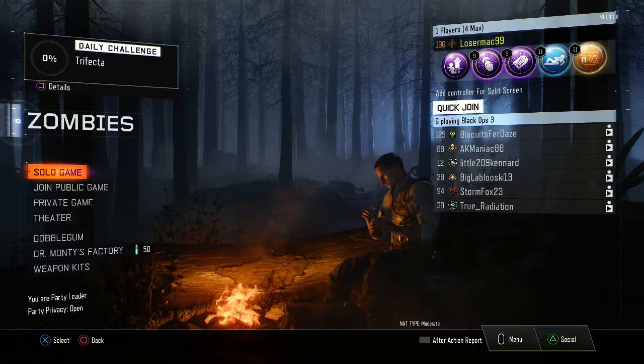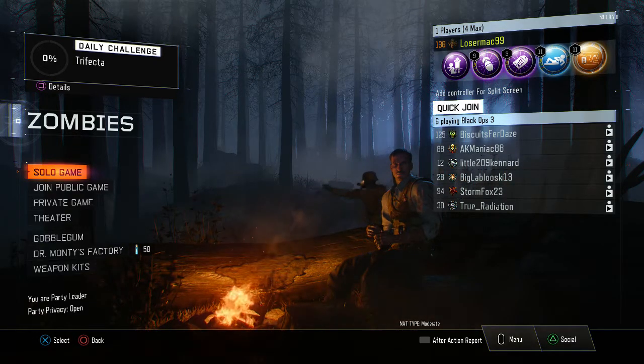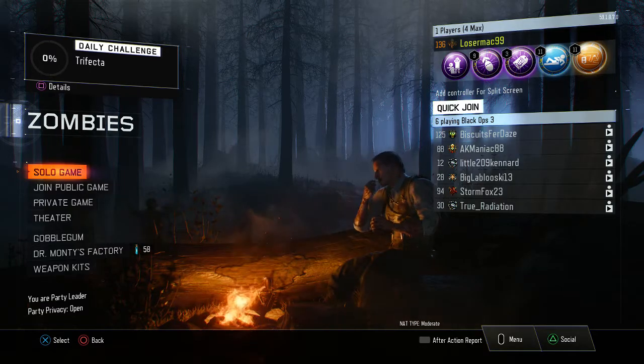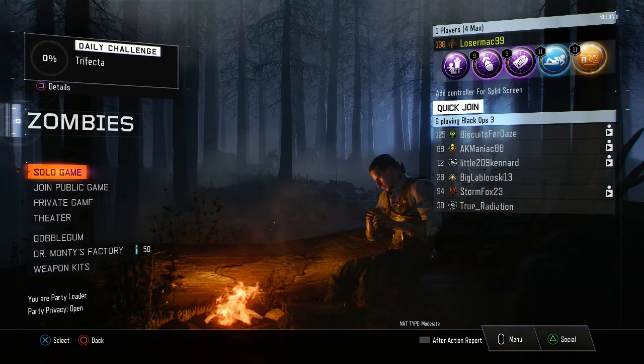New updates: you can now have unlimited Liquid Diviniums in one game. Also, all Gobble Gun machines — every location for a Gobble Gun machine — it's always there now, so it doesn't move. You don't have to keep looking for it, it's just always there, which is pretty nice.